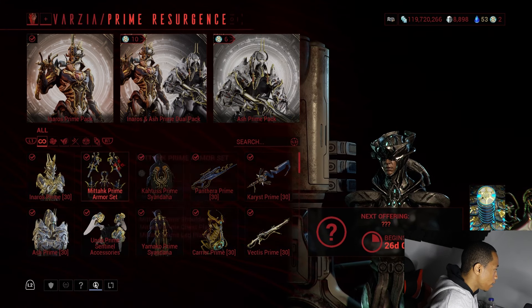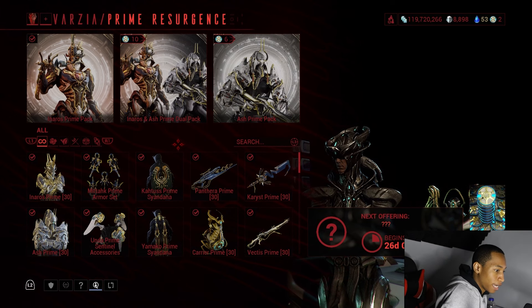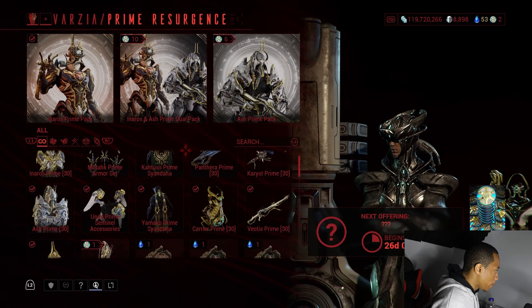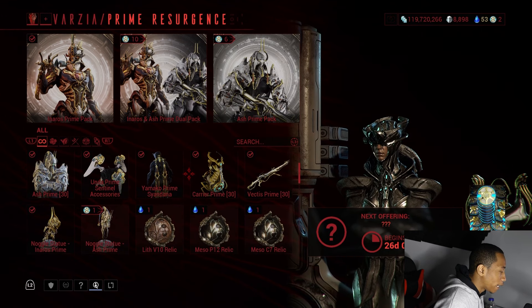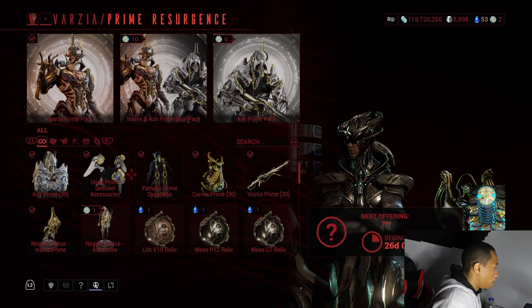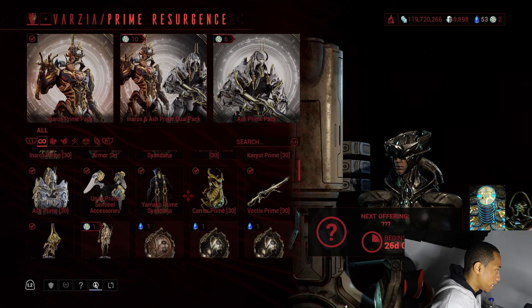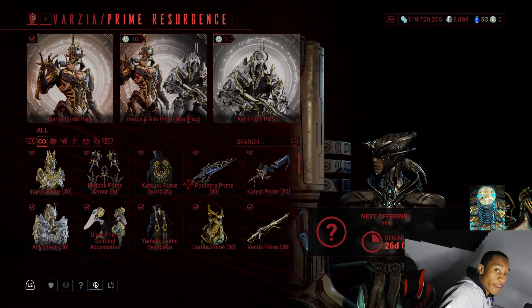Inaros comes with the Mitok Prime armor set and the Katus Prime Syandana. I actually know the pronunciations for these because I've dealt with them before. Ash has the Unda Prime sentinel accessories and the Yamako Prime Syandana. These are for sentinels. I don't really like sentinels that much, though I do like using my Carrier Prime.